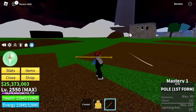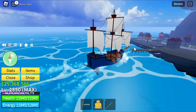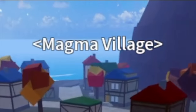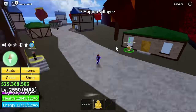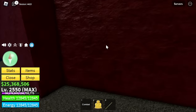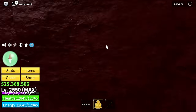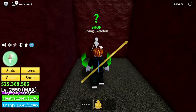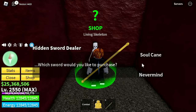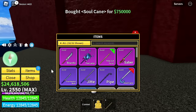Moving on — next island is the Magma Village. There's a secret entrance. Just head to the left side facing the entrance of this island. Navigate through here and you will find the Living Skeleton, or Brook. He will sell you the Soul Cane for 750,000 bellies.